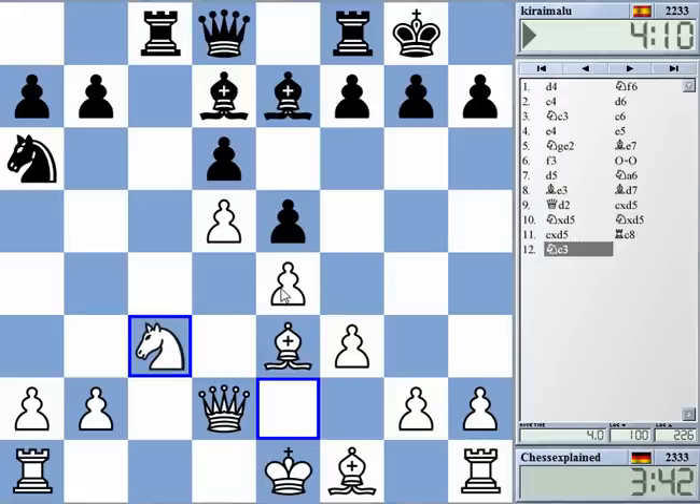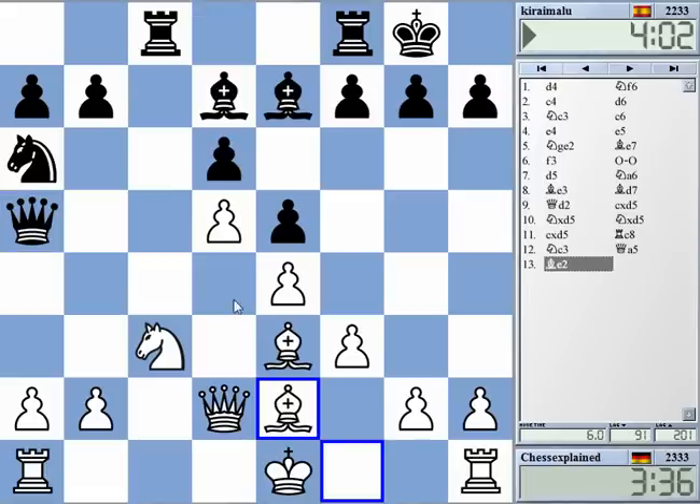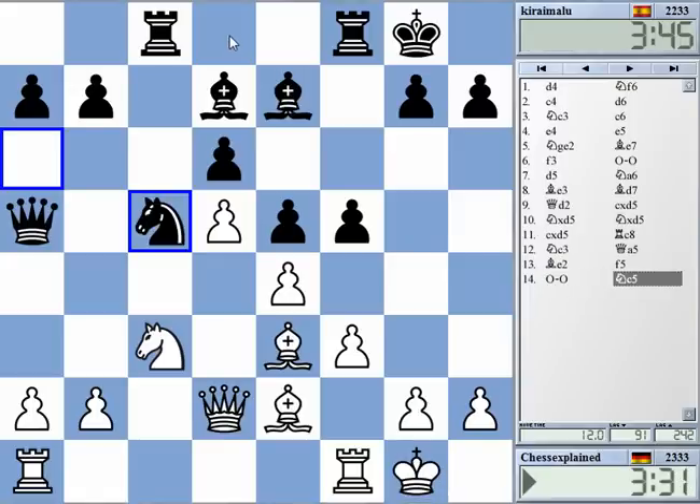So where should the knight go? I think c3 should be normal, towards the queenside where my play usually is. He sort of tries to play on the queenside — I don't mind that. The overall structure is still advantageous for me with d5 versus d6. Bishop d8 — yeah, I didn't really pay attention to this. Bishop d8 would have been quite interesting.